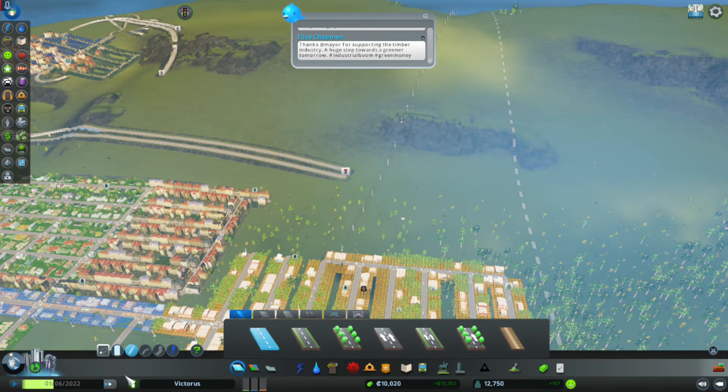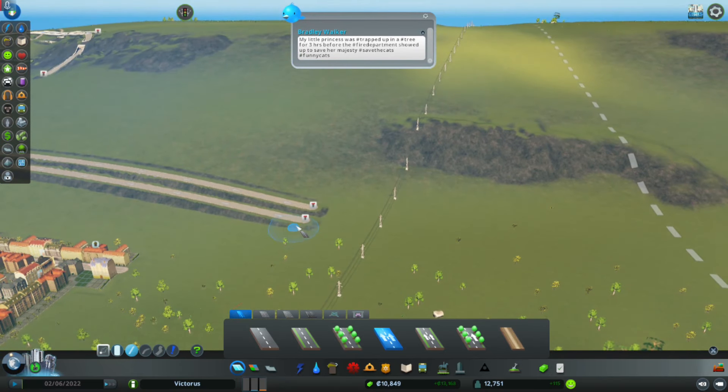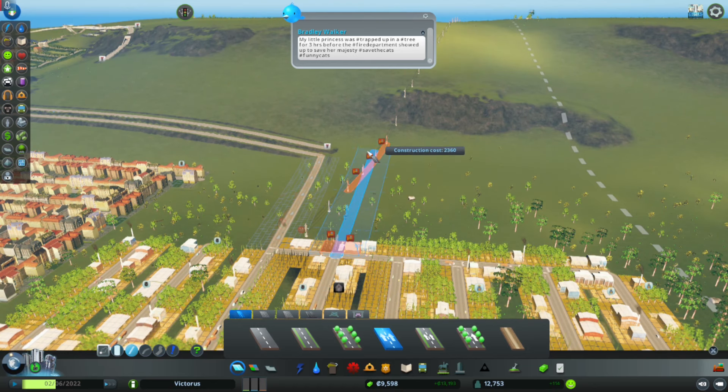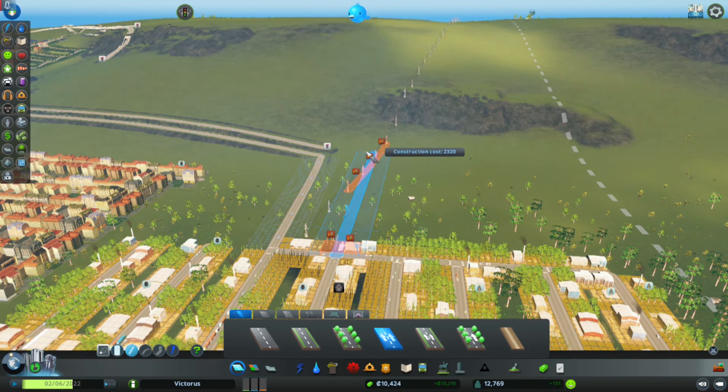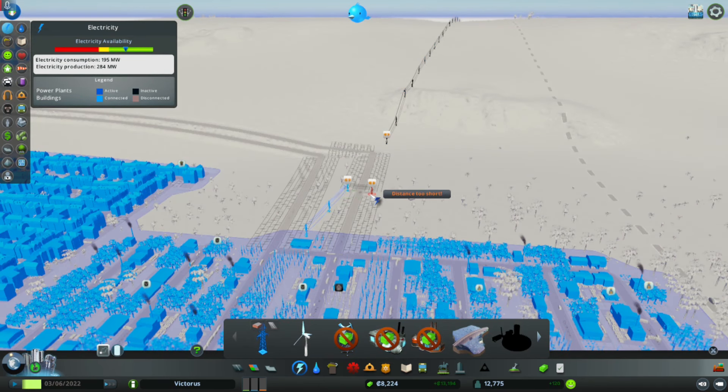We can connect up a road - a one-way road into the city from that one, and then a one-way road out. This is gonna distort some power lines and it's gonna shut down the entire city for a very short time.